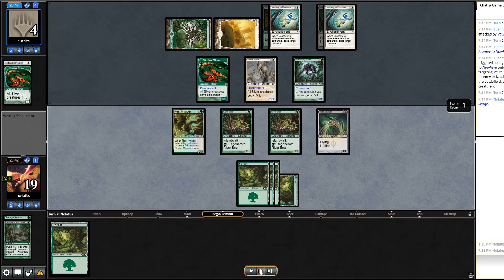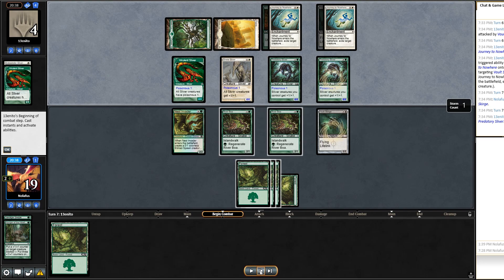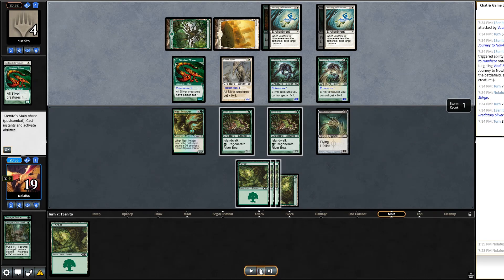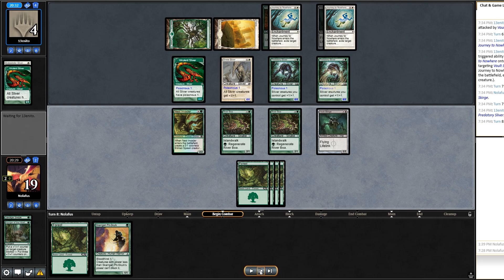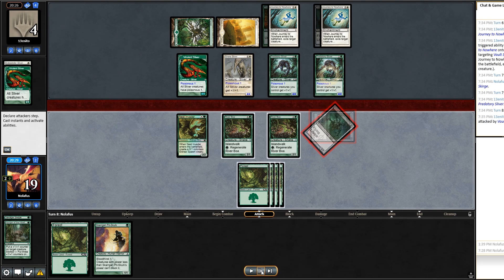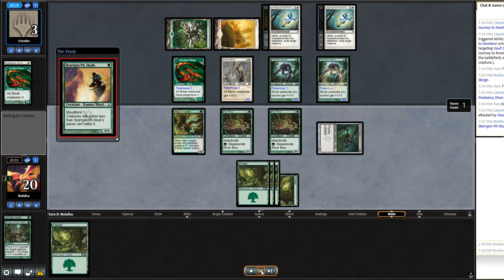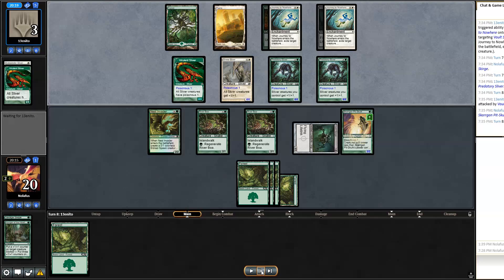I'm not sure what to do — then I draw another Vault Skirge and know exactly what to do. Out comes a second Vault Skirge and they're on the clock again. They play another Predatory Sliver — four 4/4s — but they still can't attack because of the crackback. I draw a Skargan Pit-Skulk; not great but it's a creature. Vault Skirge swings in activating bloodthirst and they're down to three. I play Pit-Skulk, keeping a Forest in hand to bluff Vines of Vastwood or Hunger.